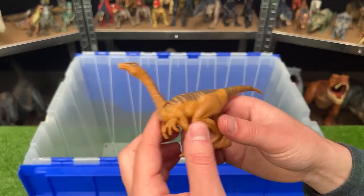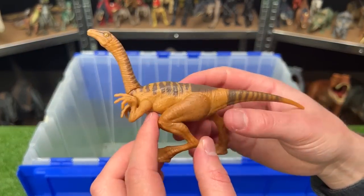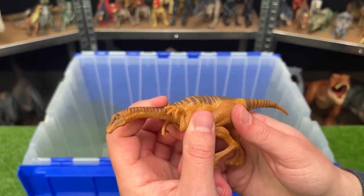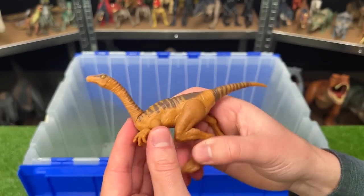Last of all we've got a Gallimimus figure. This dinosaur is a soft brown color and it has some darker brown striping along the top, and you can move its head up and down as well as its other limbs too.